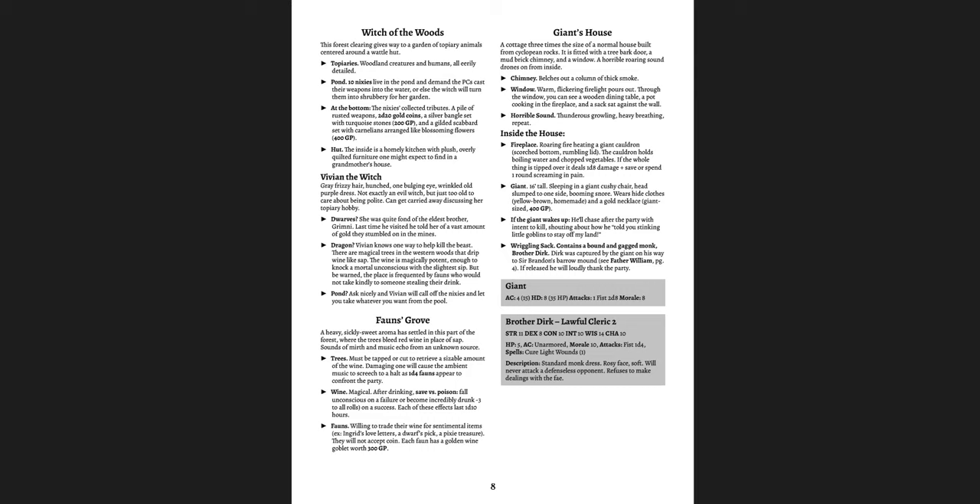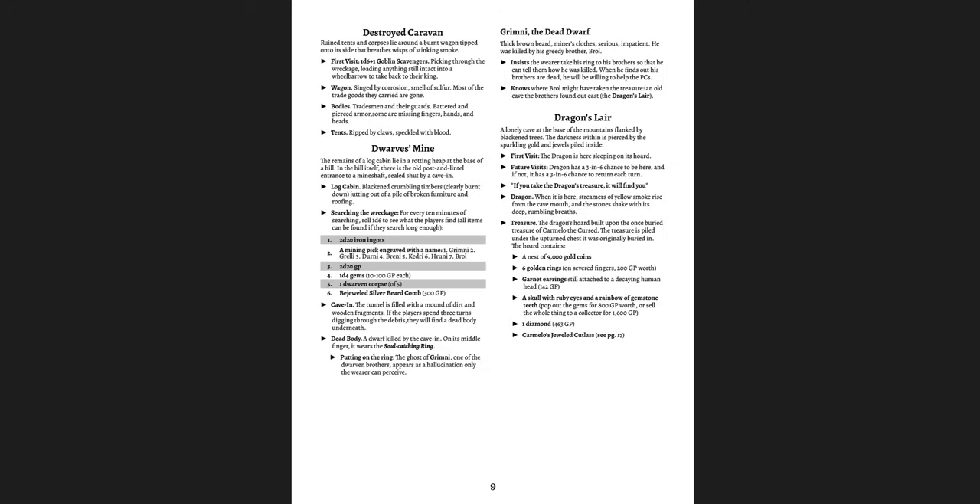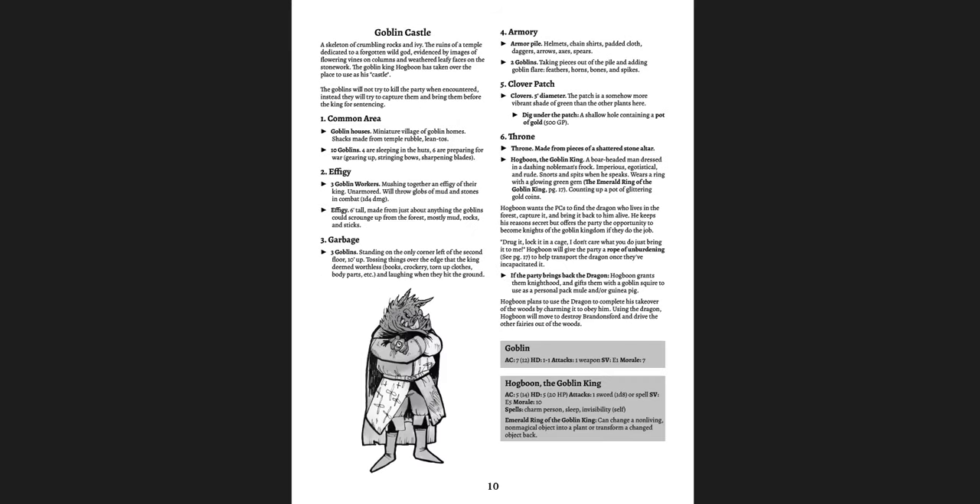You could put Brandonsford as a nearby forest or a town near the forest of Dolmenwood, such that it has influence from the fairies but isn't quite as fairytale-esque as Dolmenwood itself. Or you could just take some of the ideas and put them into your game. Locations include the Dwarves Mine, the Dragon Lair, the Goblin Castle. The goblin is kind of like a pig goblin, which is an interesting way of doing it — Hogboon the Goblin King. His emerald ring can change a non-living, non-magical object into a plant, or transform it back. That's his power. That's great.